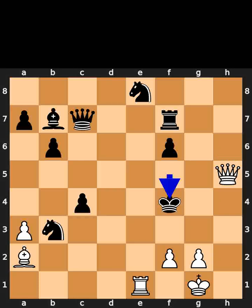Black plays king to f4. White plays pawn to g3. Checkmate.